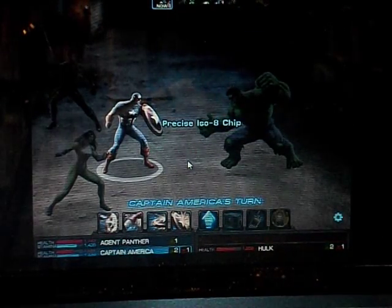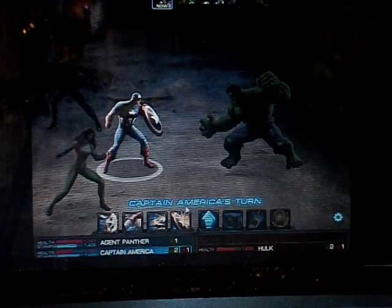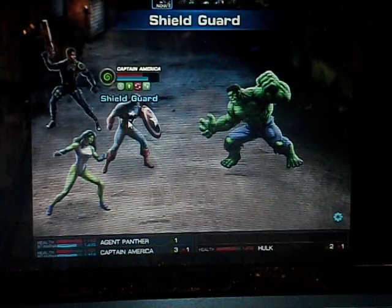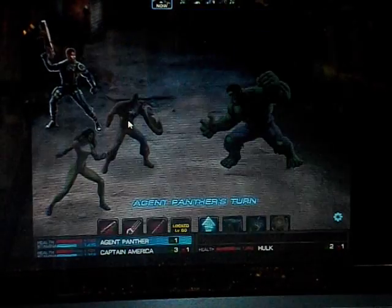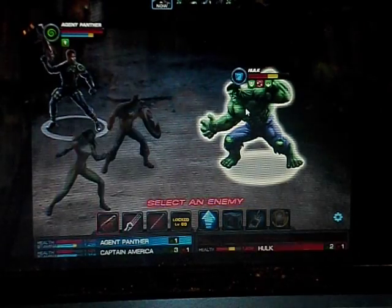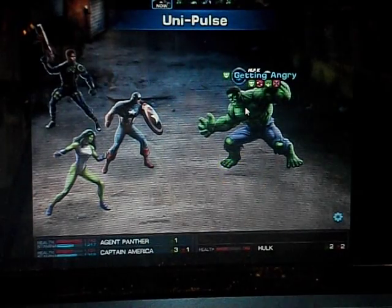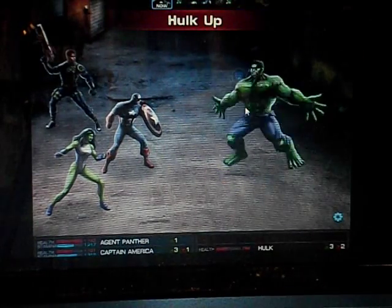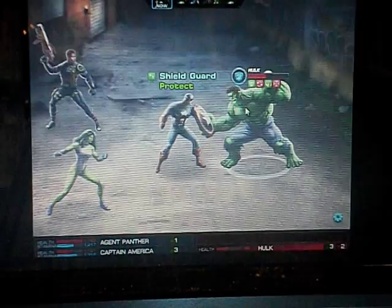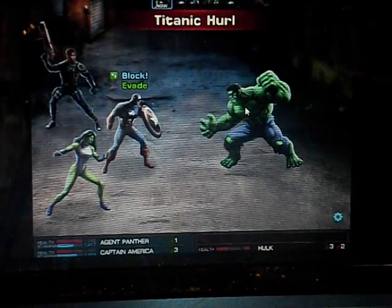I'll scoop up a precise ISO 8 chip. Now that it's just Hulk left, I'm going to still use that shield guard. I'm going to use my agent and the unipulse — the unipulse improves every time it's fired at the same target, so if I shoot at Hulk again next turn it'll get a better attack and better damage. Hopefully it'll put an end to Hulk.